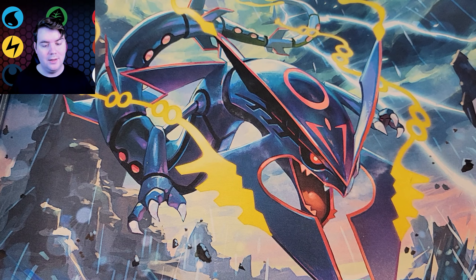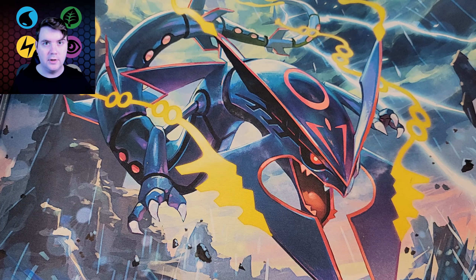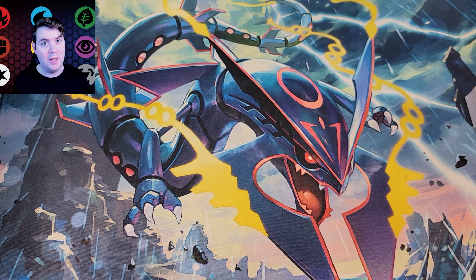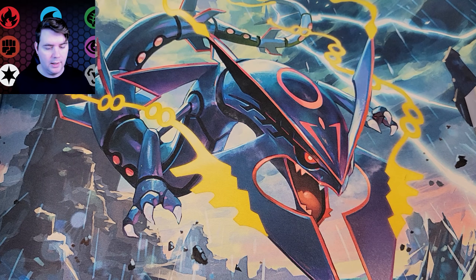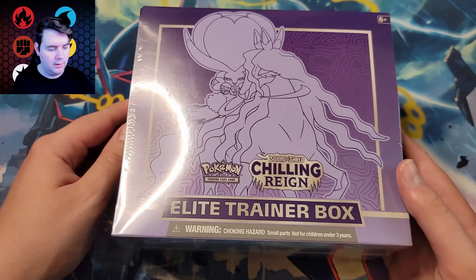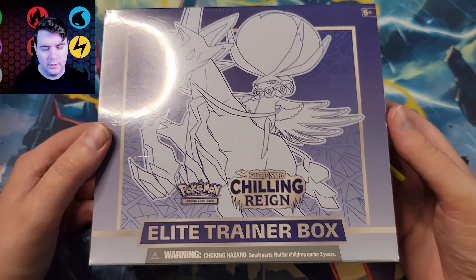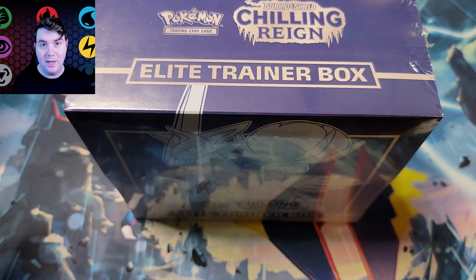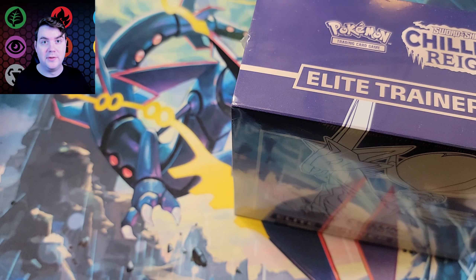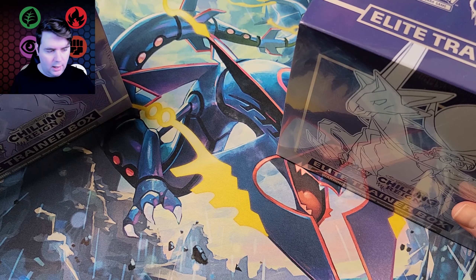Hey guys, welcome back. You may have watched a couple videos ago where I opened up the Pokemon Center exclusive Elite Trainer Boxes. I kind of forgot I haven't opened up the regular Elite Trainer Boxes for Chilling Reign. So that's what we got today — the Shadow Rider Elite Trainer Box and the Frost Rider Calyrex. There should be eight packs in each, as opposed to the ten that should have been in the Pokemon Center exclusive, even though those also had eight due to an error.